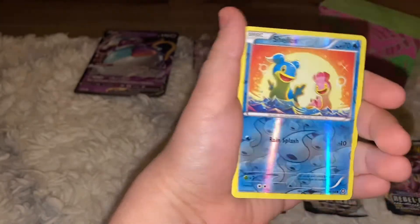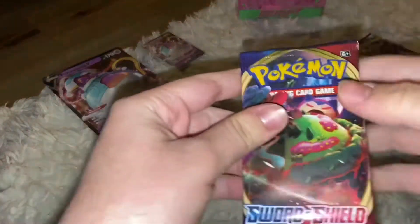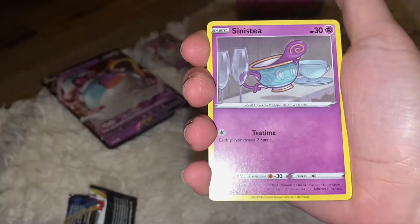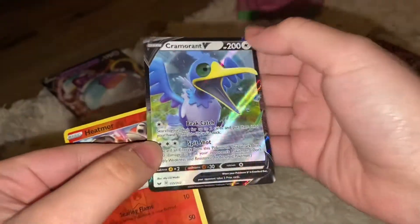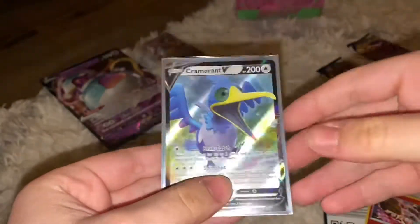We're going with the XY Steam Siege pack first — Fletchling, hollow Shellos, and Primeape. Next up is the Sword and Shield pack. I love Snorlax's Gigantamax because it's literally a park on top of its stomach. We pulled a Pikachu, a Sinister, reverse hollow Heatmore, and a Cramorant V — not bad. We also have the Japanese version, making it a duplicate.